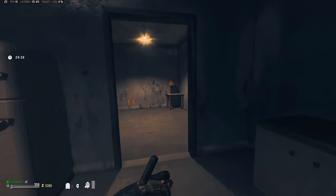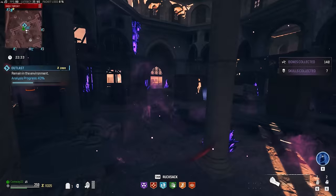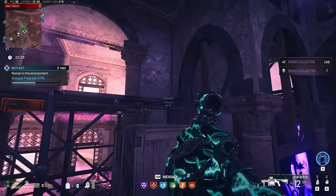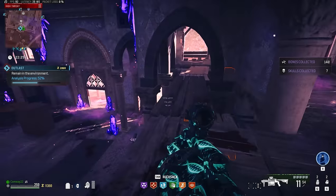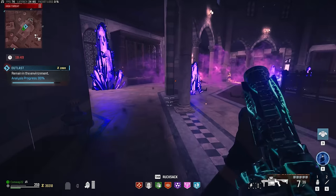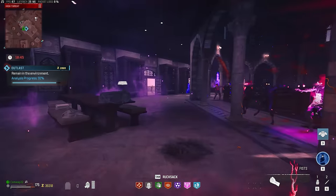Another contract you might find in the vicinity is the Outlast contract — they're just as easy and can spawn in a couple of different locations in Tier 3. One spawn is in the same place as the weapon stash and the strat is identical. There's another one on the opposite side of the island but it's a very similar deal. Just use the RGL to stun zombies and you're golden.